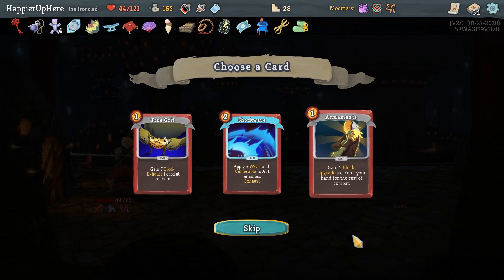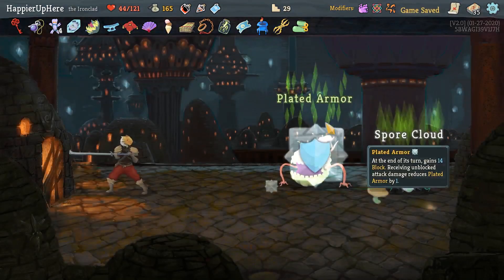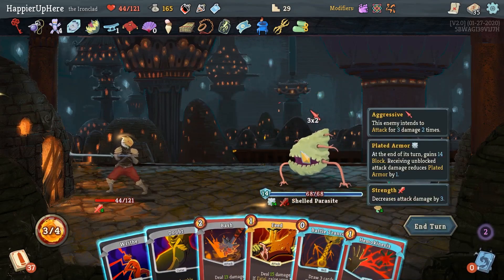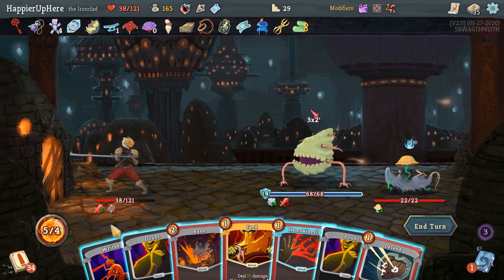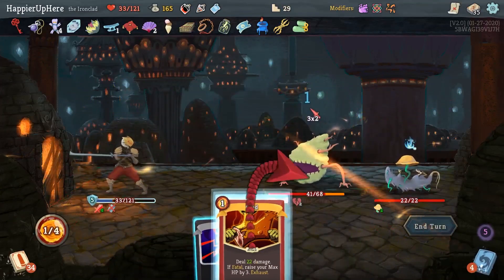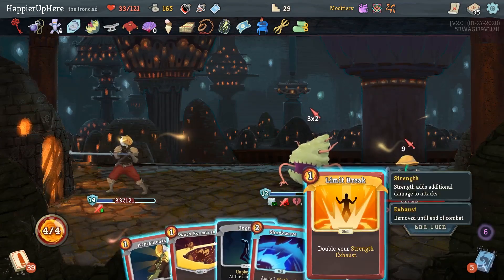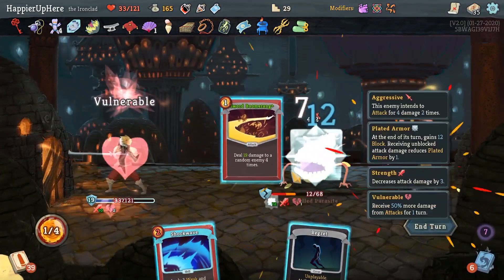We've got another Shockwave, another True Grit, or another Armaments. Since I do need defense, I think I'll go with Armaments — that way we can get a chain Armaments going. Upgrade one, upgrade the rest. What's coming up next? Nothing too amazing. Let me Disarm you, then Master of Strategy, and then Battle Trance. Offering — oh I can't draw anything. Well that was silly. Let's get rid of the Doubts. And then I can do Bash, Hemokinesis, and Defend. I might as well do the Feed — it's not going to come back to me anyway, so I might as well play it. Here I can do a Limit Break — I'm probably going to upgrade the Sword Boomerang and play that. Perfect.